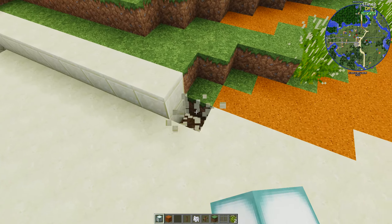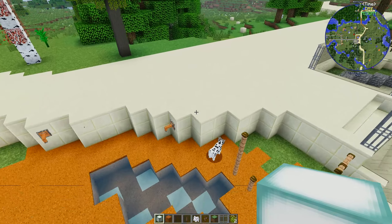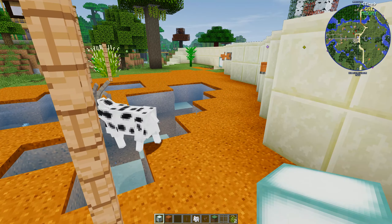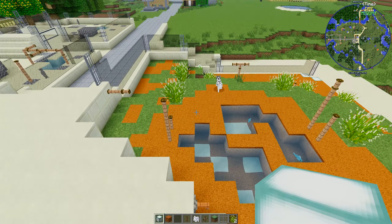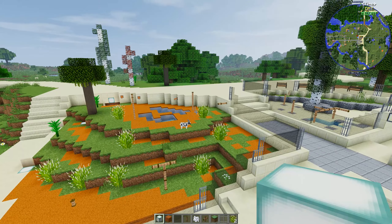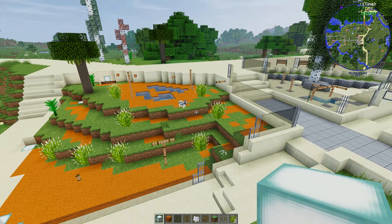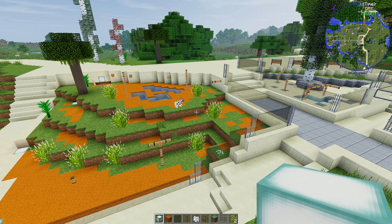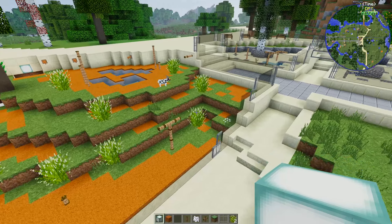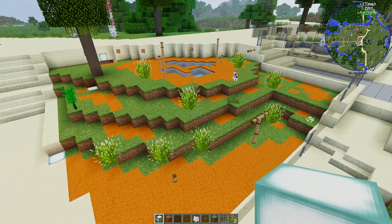I've put some light blocks in — it stopped working for a moment. I've got it set to noon for videoing so I don't let it go through the night-day cycle. But at some point in the future I'll show you all these lit up at night. I'll just put a few more lights in. You can walk along here, and an Animania goat has appeared. Now I'll finish off the fence all the way around.